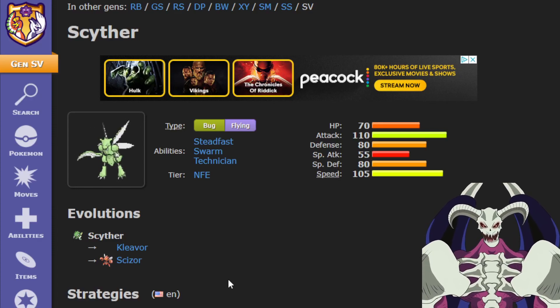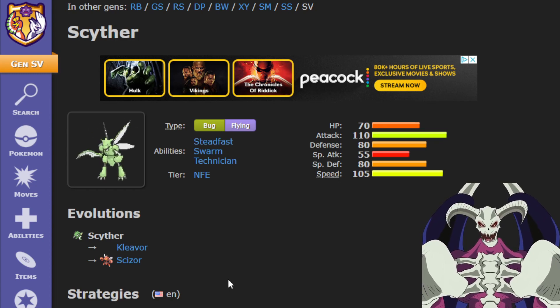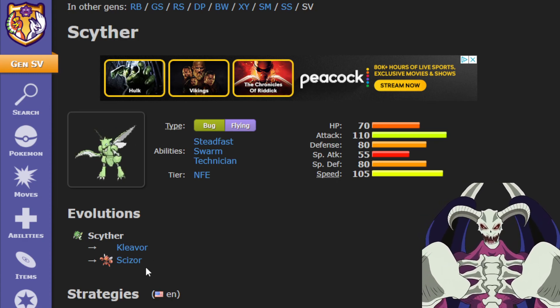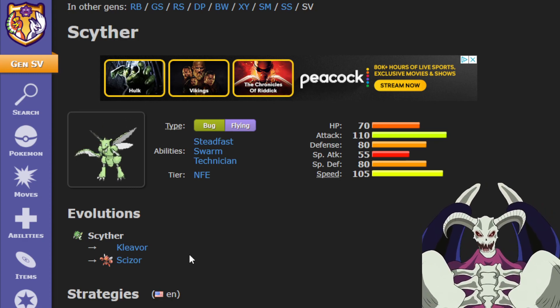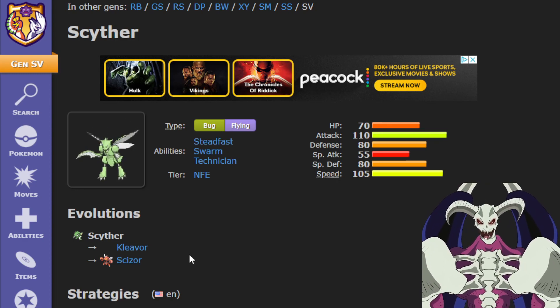I think Scyther is a really good Pokemon in lower tiers, and in Generation 9, it will be even stronger. Everyone likes to talk about how Kleavor would be so good, and how Scizor is a really good Pokemon too. I do that too — I love Scizor, Scizor is my favorite Pokemon of all time — but I think Scyther deserves a bit more love.